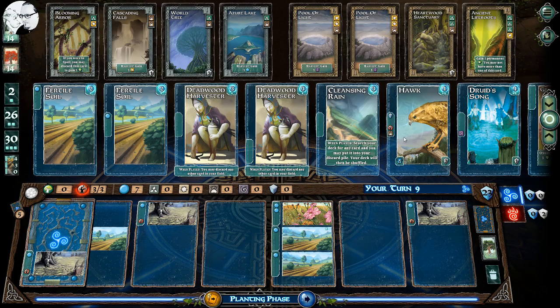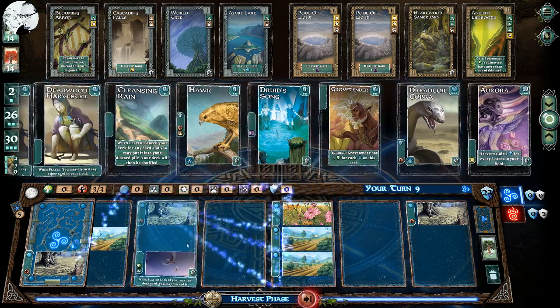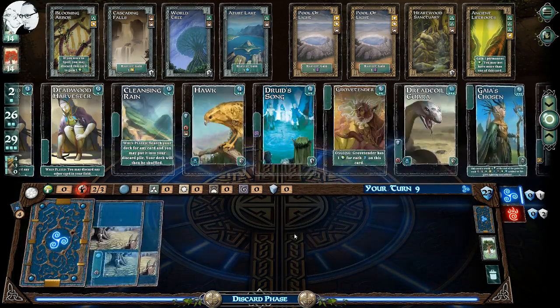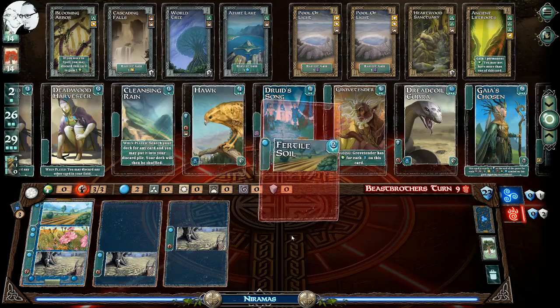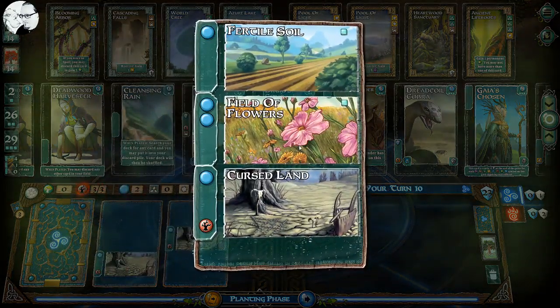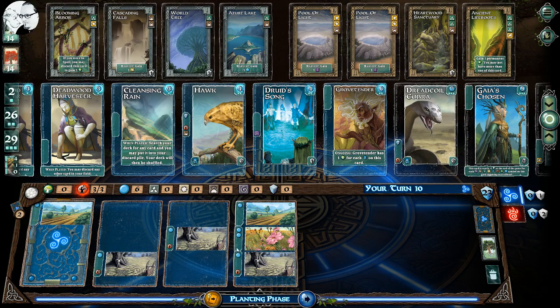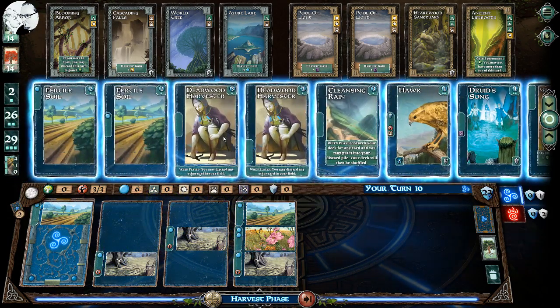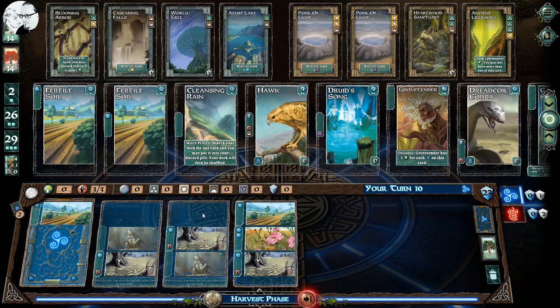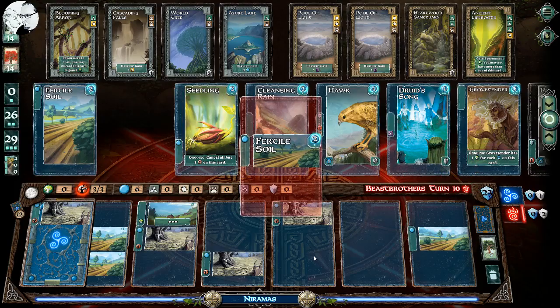With seven mana, calm weather would be nice — let's get that. It gives us a tree and a leaf symbol which will help us buy more powerful veil cards later on. This was a bad draw but now we have a real incentive to push our luck — the next card coming out gives us a lot of mana, so let's do it. It goes — and the next card was not a cursed symbol, so we're okay. With six mana let's get the deadwood harvesters, which are really nice — they let you discard a card from your field so you can get rid of cursed cards and keep growing.